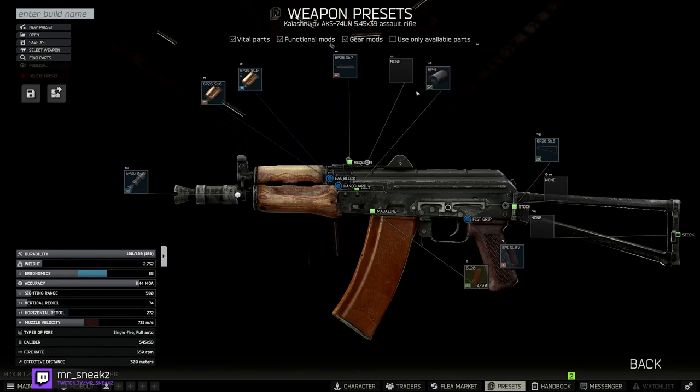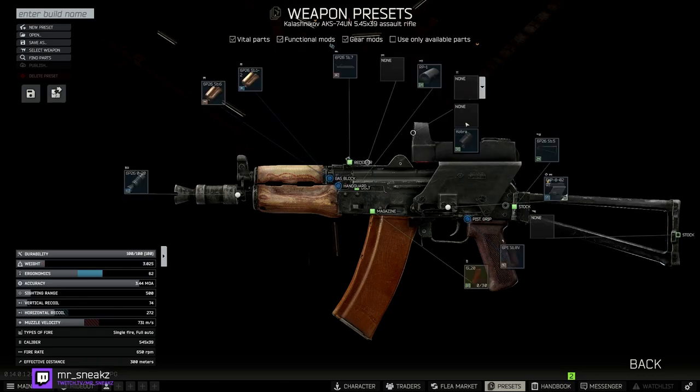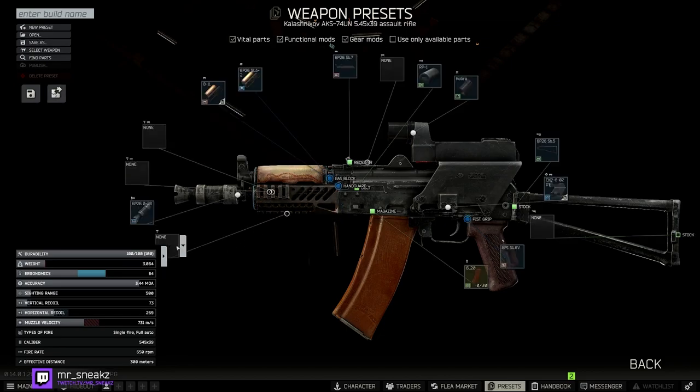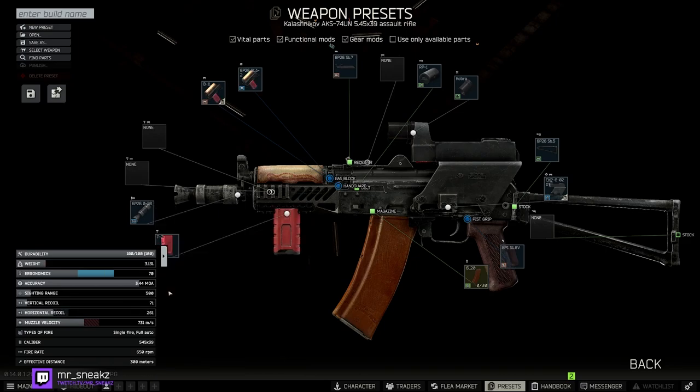This build will set you back around 100,000 rubles, and here's the slightly cheaper build — this one including the gun will set you back around 60,000 rubles, including parts from the flea market. Stick all of the bits on that I've put up on the screen and then go to town.